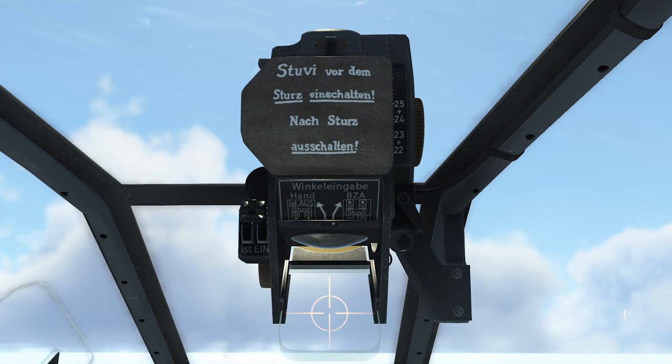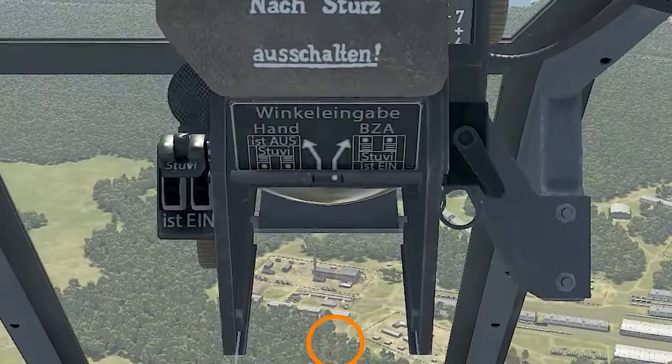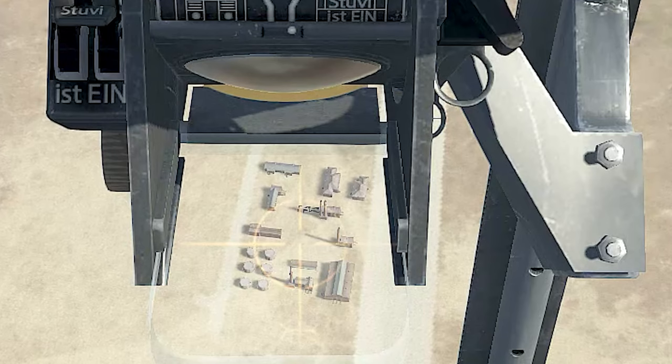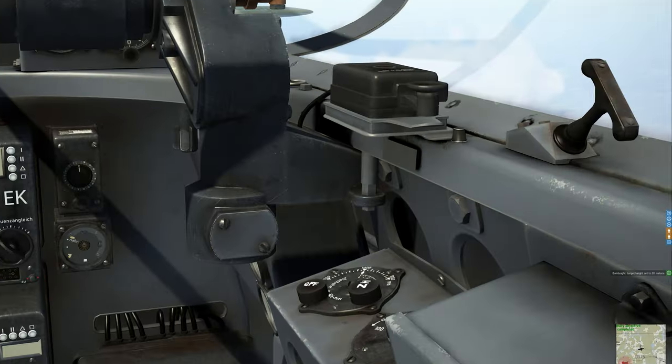The Stu V-5 is connected to a computer that calculates altitude, dive speed, nose angle, target elevation, and wind speed, and translates all that information to a vertically sliding PIPR that shows you the calculated bomb impact point. Most of those parameters are calculated automatically, but you do have to input the target elevation and wind speed from the rear gunner position.